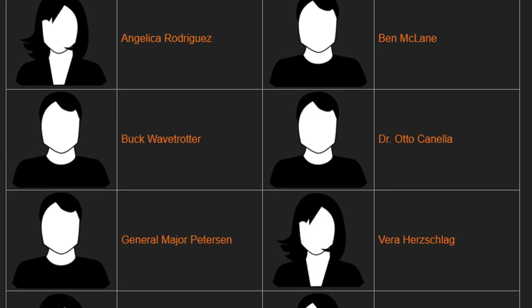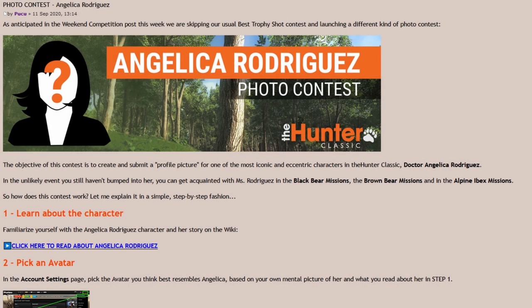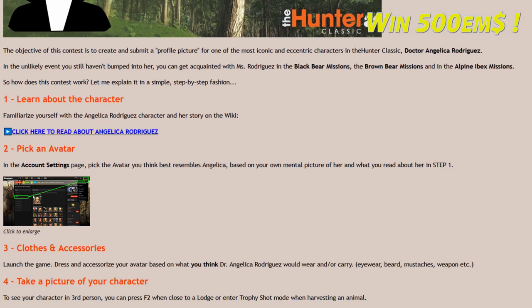If you check the wiki, all of the characters have a story to them, but the newer additions lack a profile. EW have launched a contest to provide just that — a profile picture for the characters that don't have one yet. Every player can attend this contest and can win 500 EM dollars.